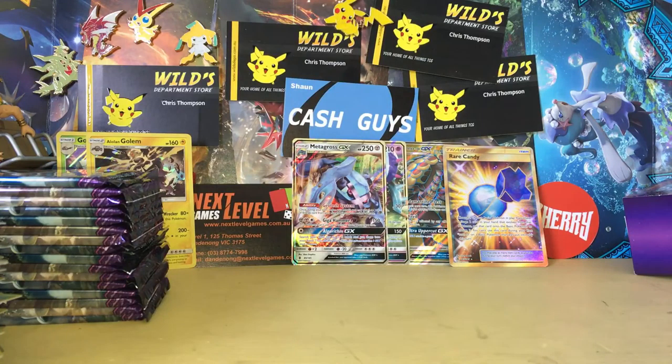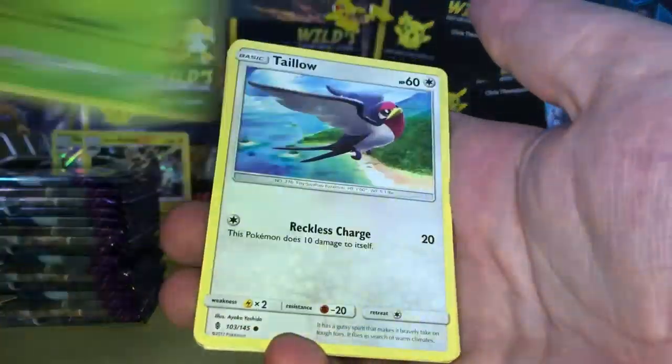Last episode we did really well — we got the Metagross, Toxapex, Komo-o Full Art, and a Rare Candy Secret Rare. And we are moving on with a white code card.